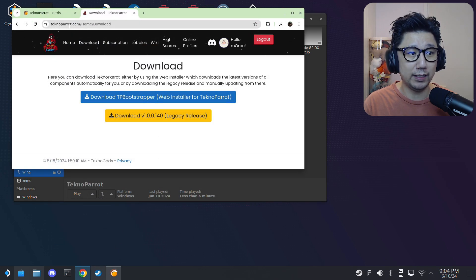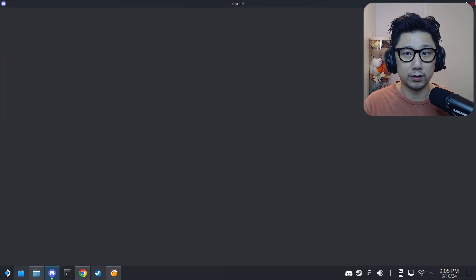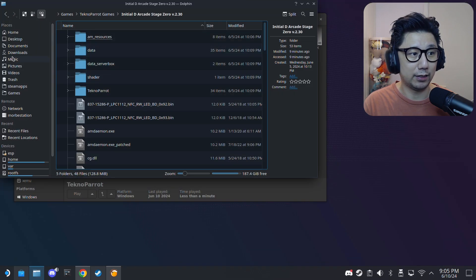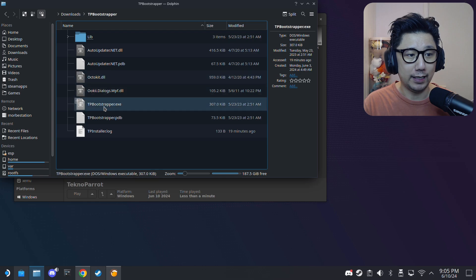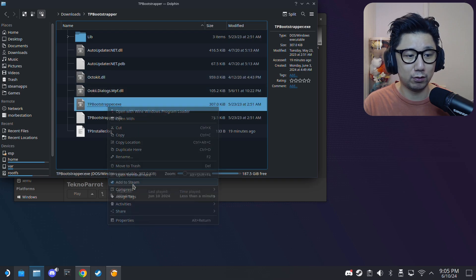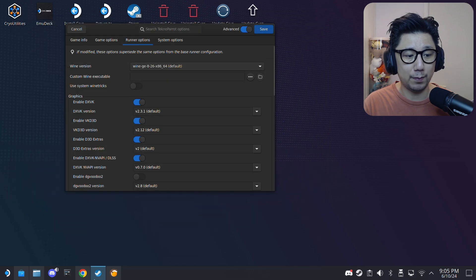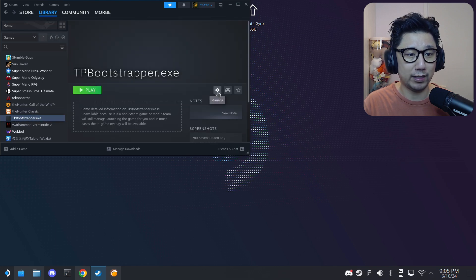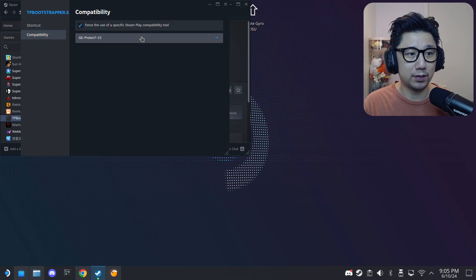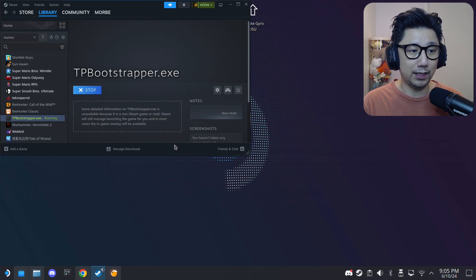Go to technoparrot.com, click Download, and download the blue one — TP Bootstrapper. Extract the zip to get the tp-bootstrapper folder containing an exe. Right-click it and select Add to Steam. Then in Steam, go to Library, find tp-bootstrapper.exe, click the gear icon, go to Properties > Compatibility, and change it to Proton Experimental. Then run it — it's an installer for a newer version of the emulator that supports more games.